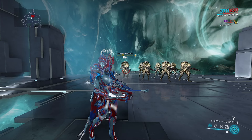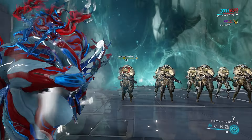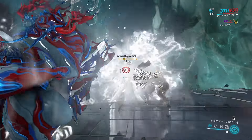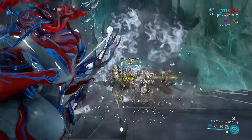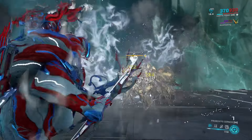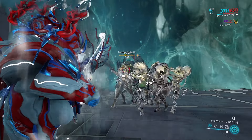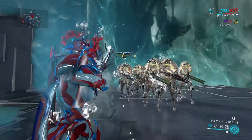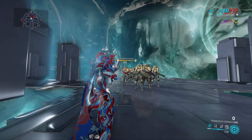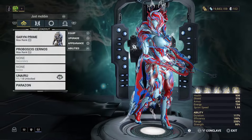We're going to start with an unmodded Proboscis Cyranos to see how it performs at base against level 160 heavy gunners. The intrinsic trait of this weapon is that when you fire a charge shot at an enemy, it spawns tendrils that group enemies together. As you can see, not only is the Proboscis Cyranos a really good bow, but it also provides some really decent crowd control.